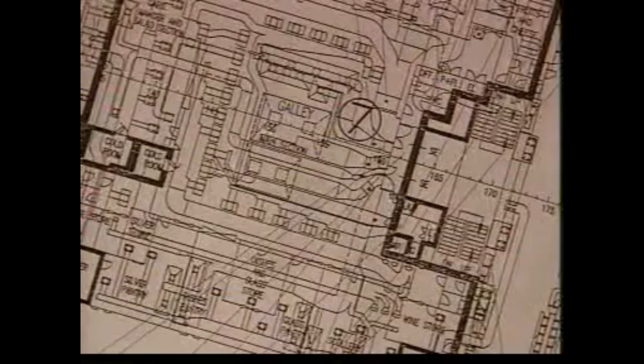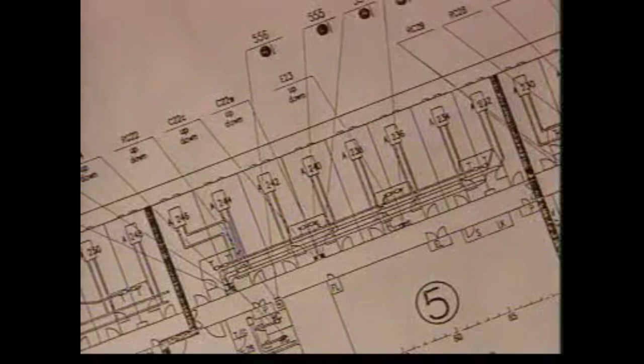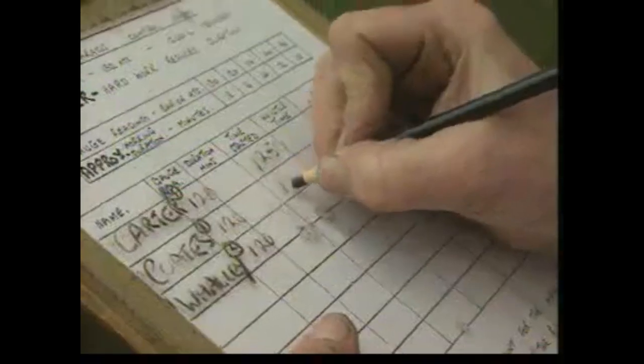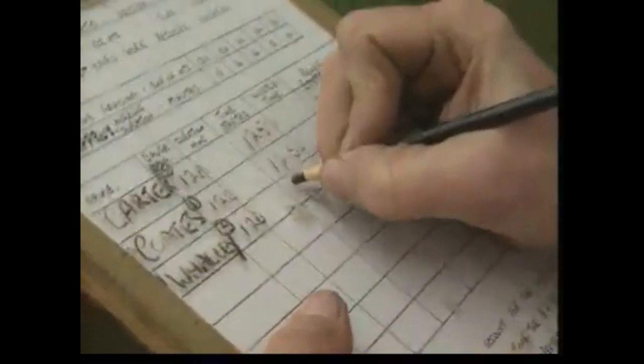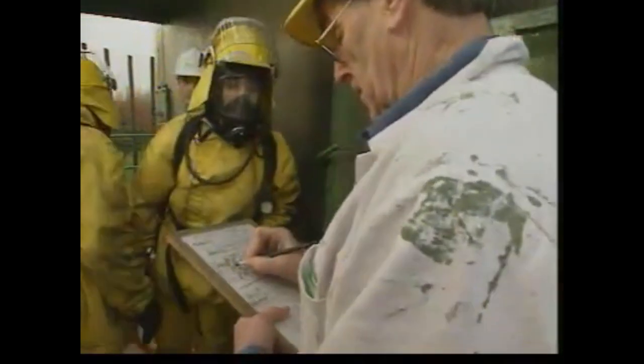On some ships, the master may use plans of the vessel to assist in understanding the location of the fire, and the problems if it were to spread to other areas. A log of reports, the time, and the action taken must be kept.